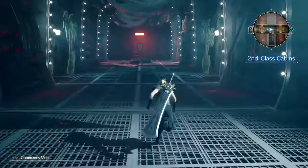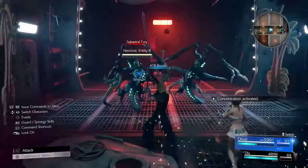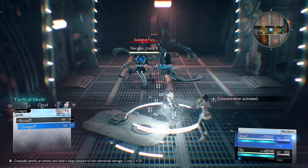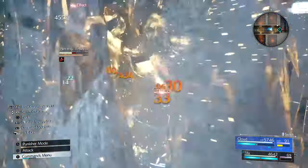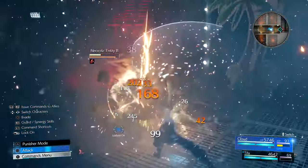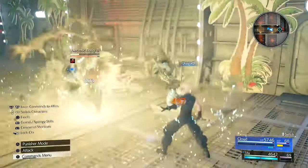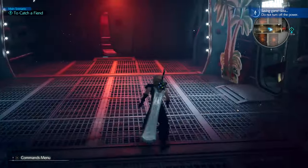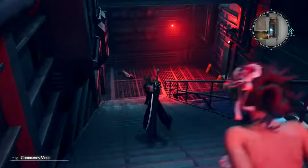Just rest, get your HP back, and then continue through the second class cabins. As you get to the end, you'll be ambushed again. Just use the same attack — Quake level 3 — and that should almost kill them. You can use it again if you stagger them, or build up ATB. And there you go, they're dead — just two Quake level 3s magnified. Squeeze through that gap afterwards and continue downwards.